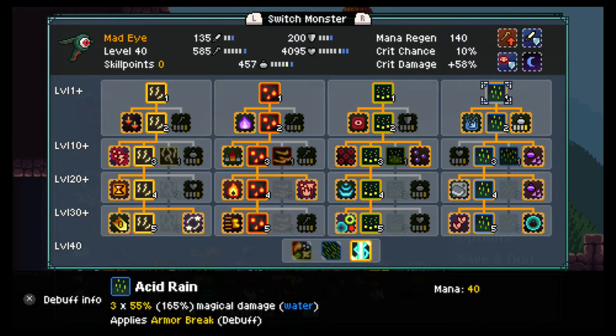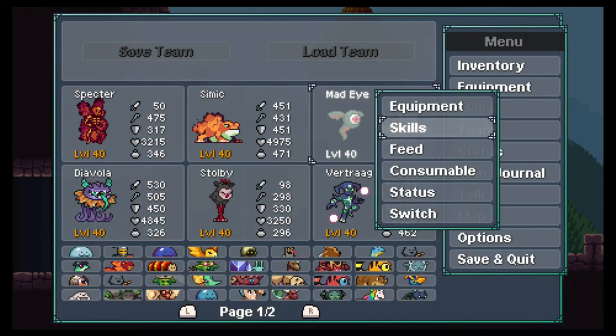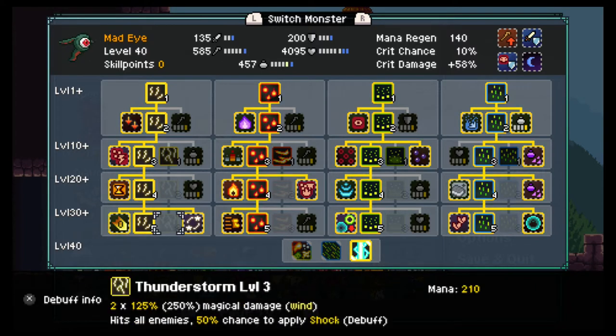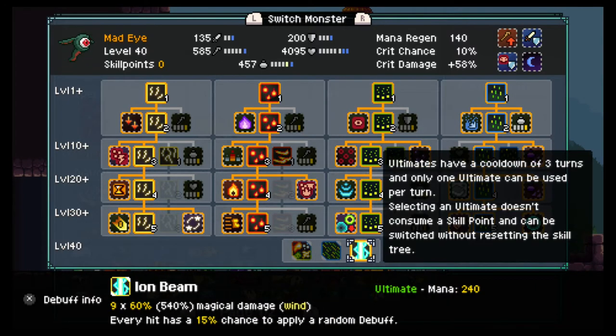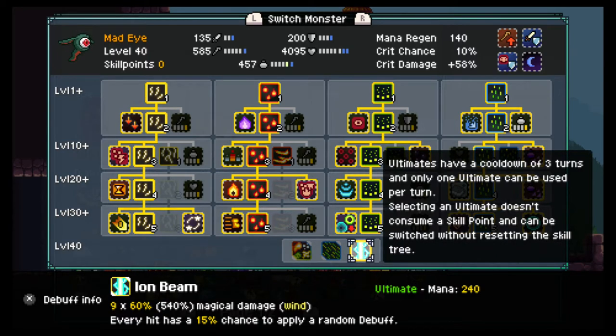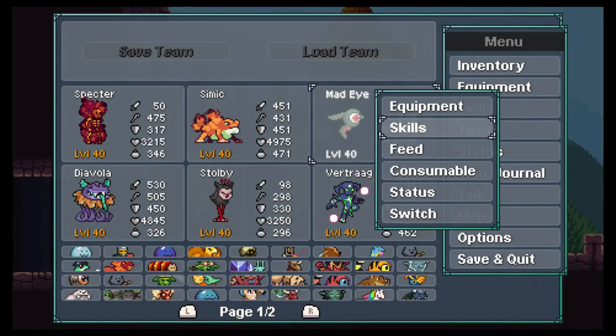Mad Eye is just an attacker. The big thing for Mad Eye is Combo Initiator — if you attack with it first, it deals extra damage and does an extra hit. So if you start the turn off with its special, Ion Beam, it does like 10 or 11 attacks with its abilities at 60 each, so you do up to around 600 damage. The number is relative, but he's a really good attacker.